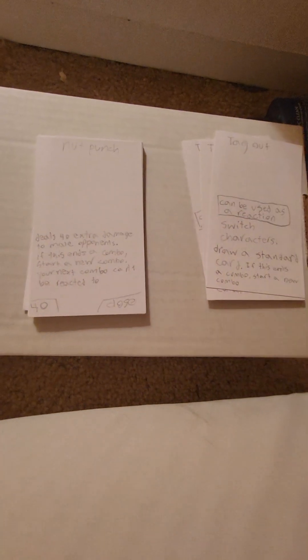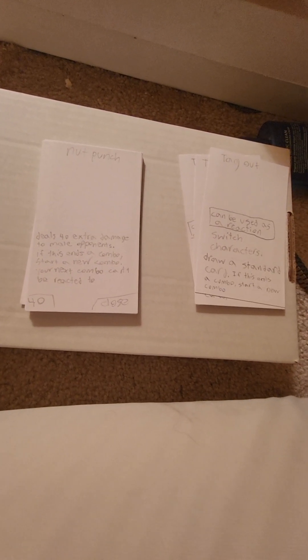Johnny Cage has nut punch — it's a close attack, a classic. He does a split and punches the opponent in the nuts, dealing 40 extra damage to male opponents. I'm not sure if I'll keep that detail in, but if it ends a combo you start a new combo and your next combo can't be reacted to, because getting nut punched is probably pretty stunning. It's kind of like a jab card, but you could also finish a combo with high damage against a male opponent. There are two nut punch cards in the deck.